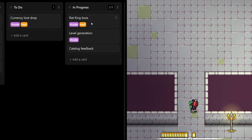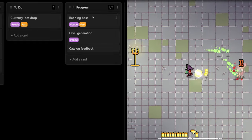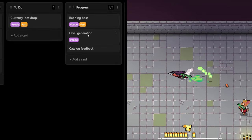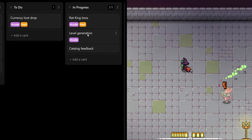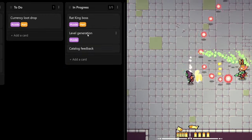What I've got in progress is the Rat King, which I mentioned I still need to tweak his AI behaviors and add more capabilities to his attacks. Level generation is a big one right now — the levels you can choose while going through aren't that interesting, so I need to give a little bit more choice and consequences to player decisions.